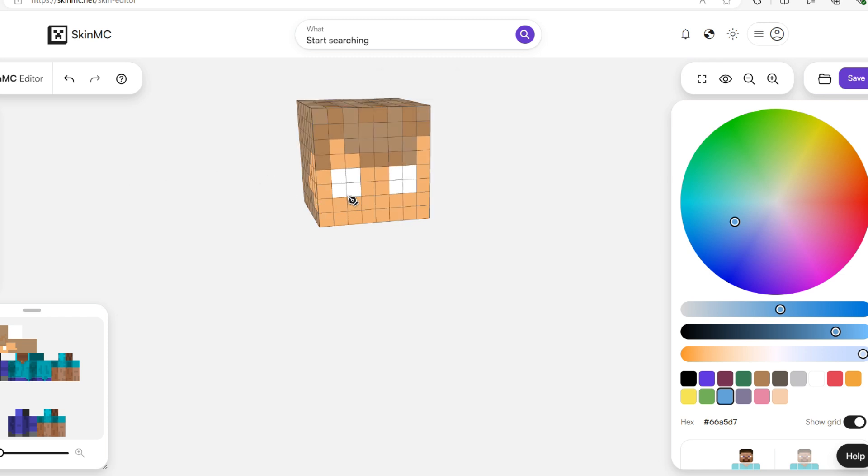Do I want the eyes like this or one pixel lower? I don't know how these skins are supposed to look. I can't redo something - oh wait, Control Z. I did that. I don't know.